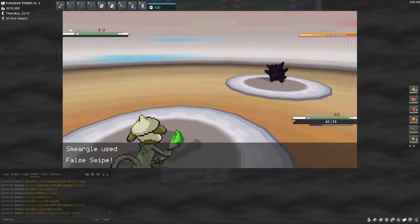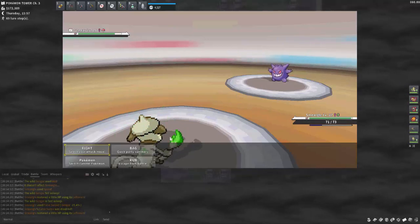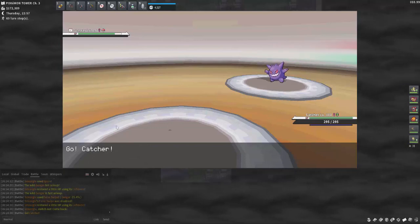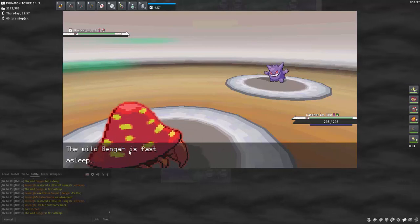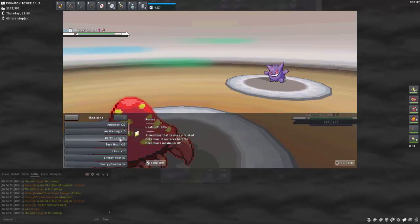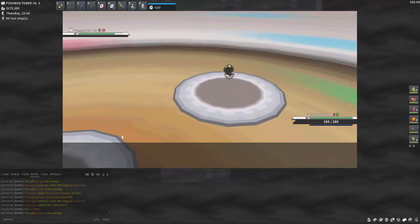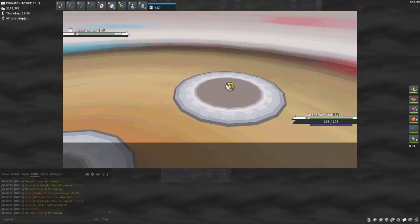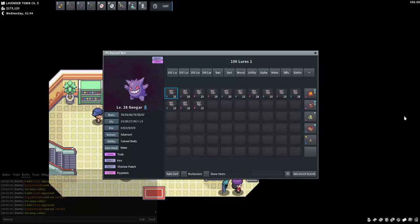The thing we also have to worry about with Gengar is that some Gengar will have the ability Cursed Body, which means that once we use False Swipe the first time, that's it — it's disabled. Luckily I had my catching Parasect which we can swap to and use False Swipe, or just go ahead and use an Ultra Ball to try and capture that Gengar straight away.